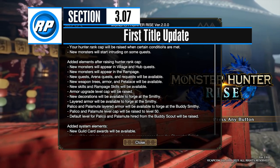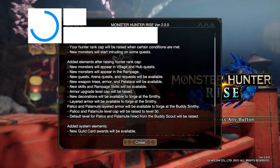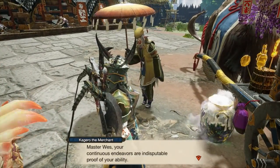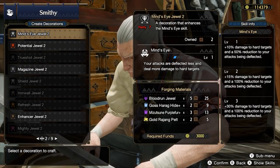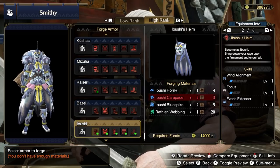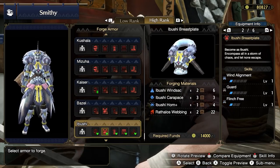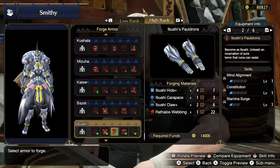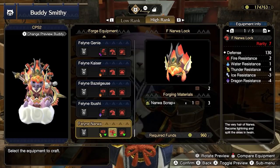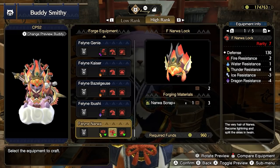Once you've cleared Thunder Serpent Narwa, there will be a lot to unpack — talk to everyone around town for new quests and sub-quests. You'll also gain access to more powerful decorations at this point, such as Critical Eye and Attack Boost jewels. Wind Serpent Ibushi and Thunder Serpent Narwa sets are absolutely terrible and should not be considered for really any weapon type — you can scrap a good amount of the Narwa materials.